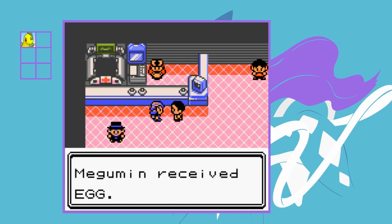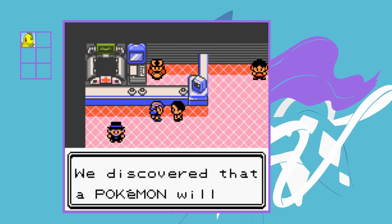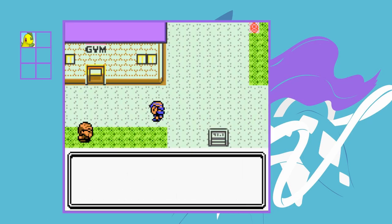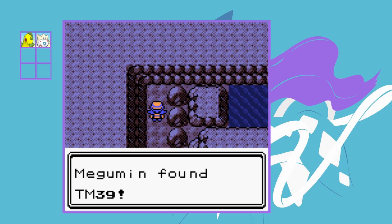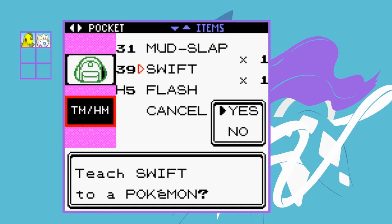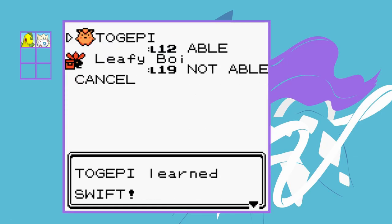Now we've beaten Falkner we can get our next team member. We talk to Professor Elm's assistant who gives us an egg. After walking around for a bit the egg hatches into a Togepi. Togepi isn't amazing but it'll have to do — I did forget to nickname it but I'll fix that eventually. On the way to Azalea we get the TM for Swift, which I teach to Togepi since we need a STAB move.